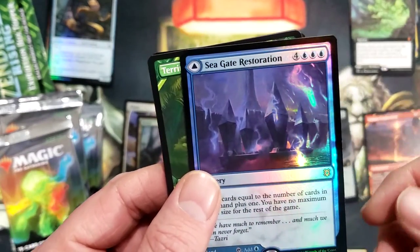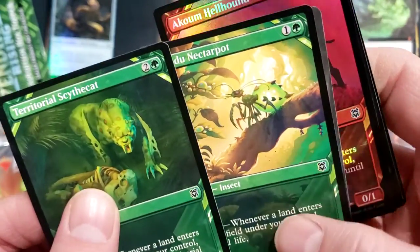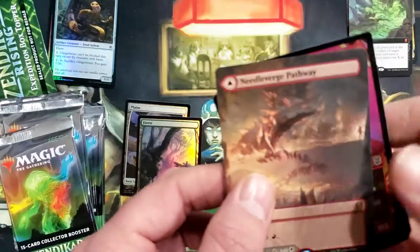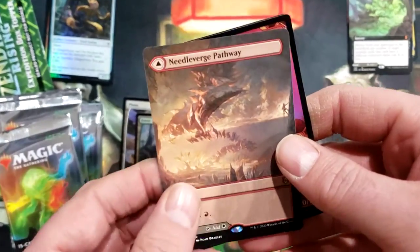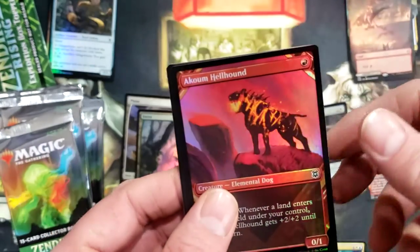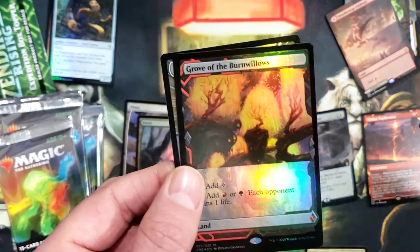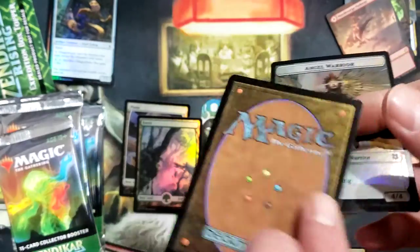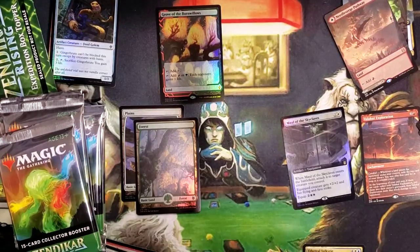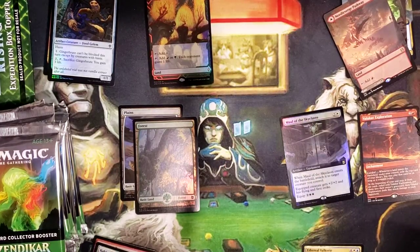We've got a Seagate Restoration mythic foil, yeah we got our Sky Cat, Kazandu Nectar Pot, and a Needle Verge Pathway full art. Grove of the Burnwillows - that's a Zendikar expedition card, if I'm correct. So we got an expedition - oh wait, is that an expedition?